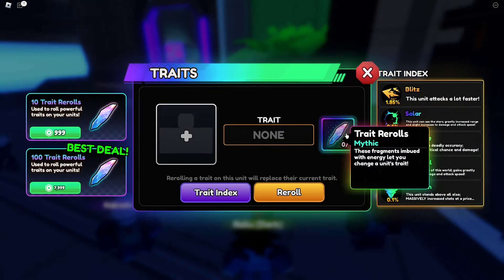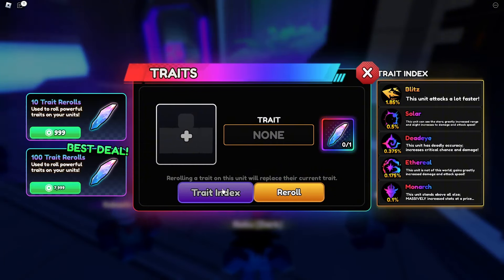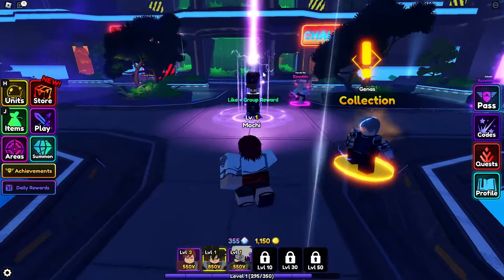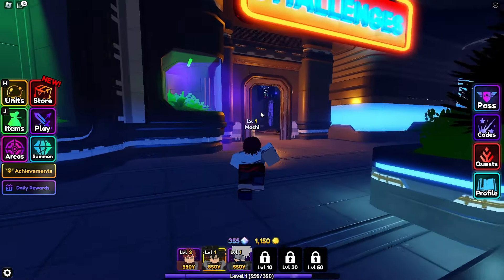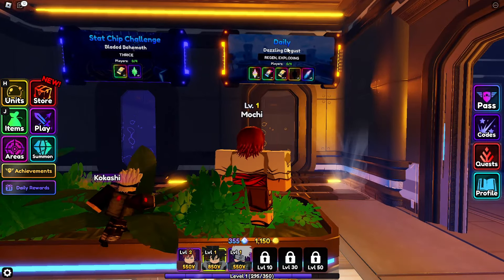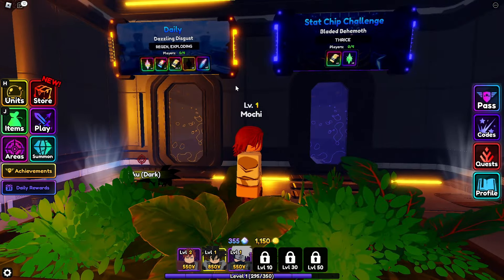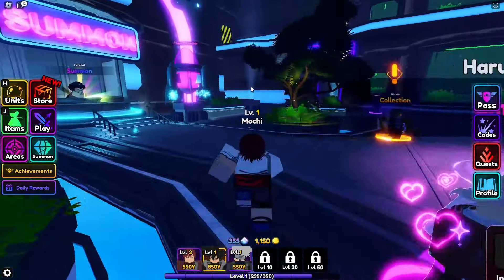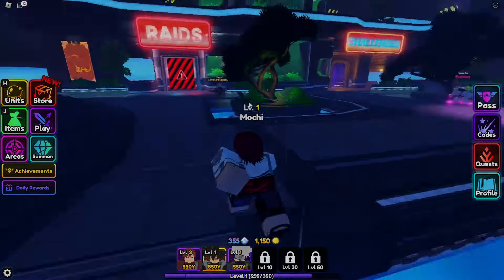The fourth method is pretty pay-to-win — you can just go and buy 100 trade re-rolls with Robux. This is the least ideal since not everyone has Robux. The fifth and final method is the daily challenge. Come to the challenge area, complete it, and it gives you two re-rolls. These are the five methods to getting trade re-rolls in this game — there will likely be more ways added in the future.